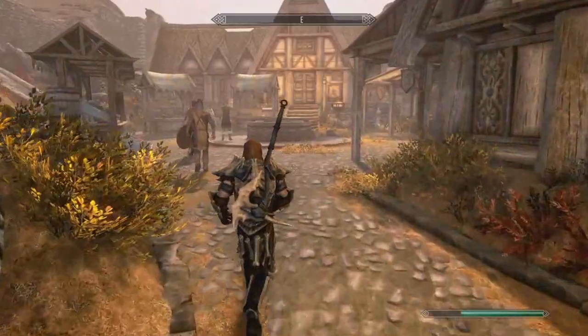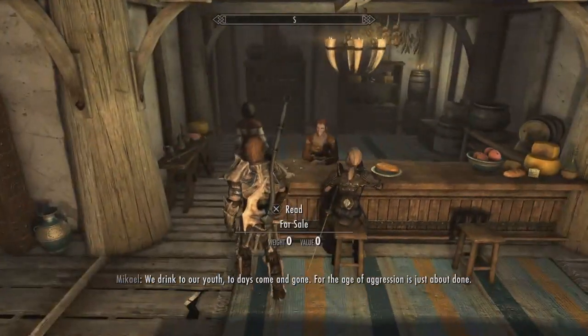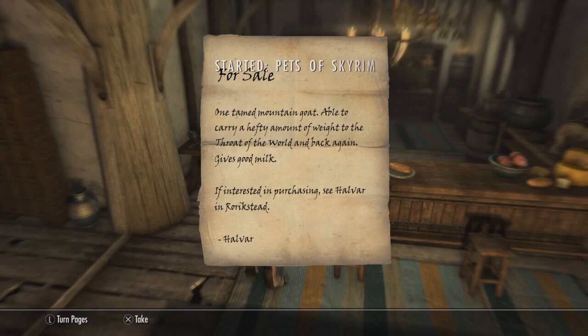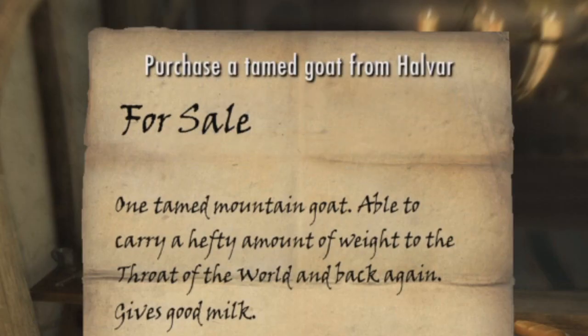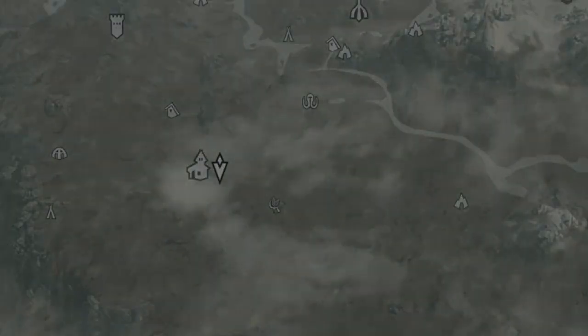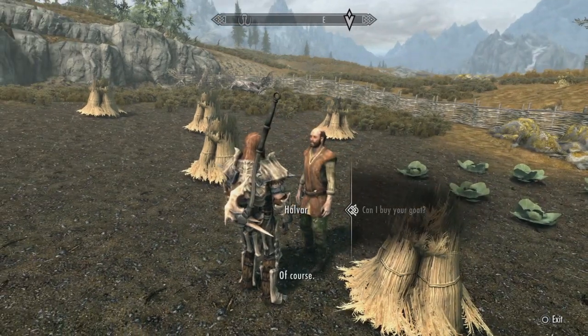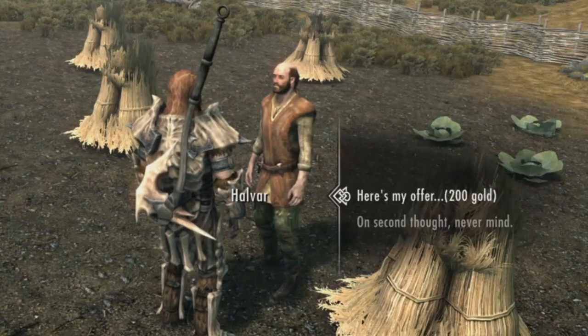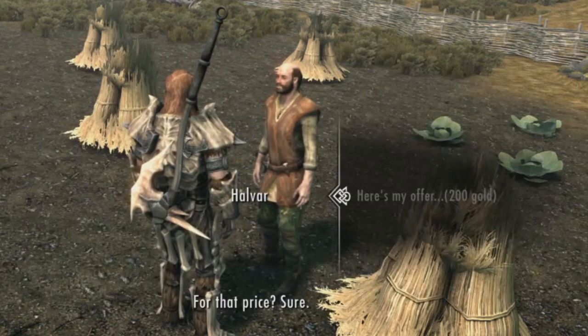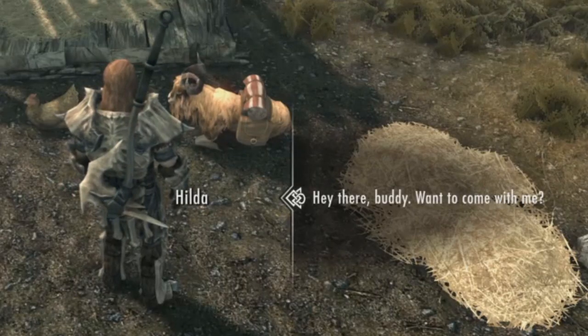A great place to start your pet collection is in Whiterun in the Bannered Mare. Find and read the for sale note at the end of the bar to start the quest, Pets of Skyrim. The note advertises a goat for sale in Rorikstead. Head over to Rorikstead, speak with Halvar, who is more than willing to part with Hilda for a very reasonable sum. Say hi to Hilda to claim your first pet.